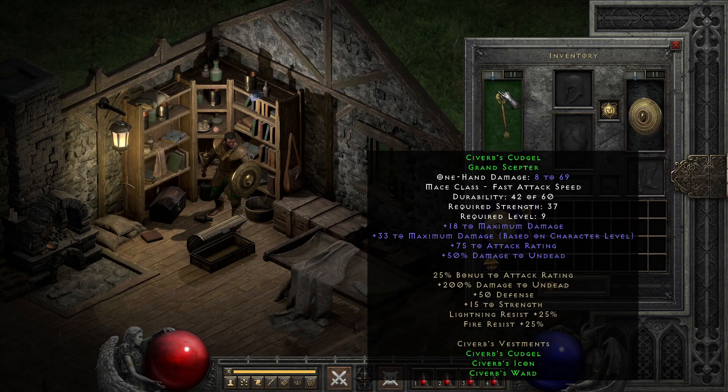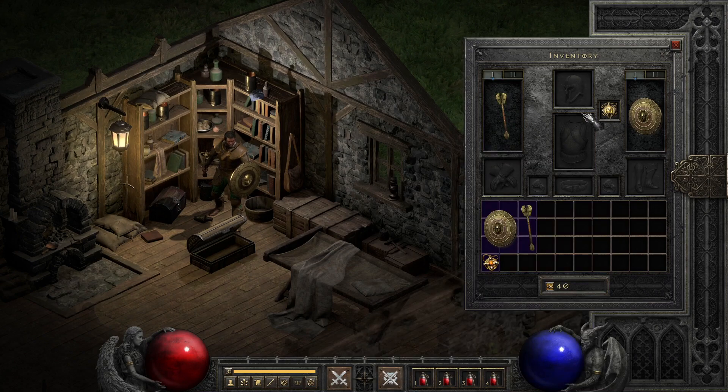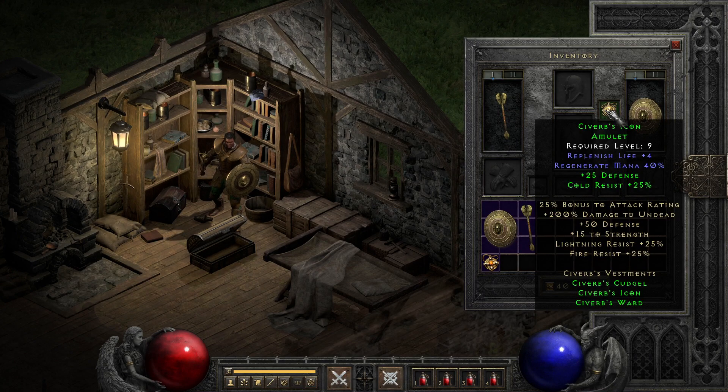Starting with the individual parts, the Cudgel, while it doesn't pack any partial set bonus itself, does have a bit of attack rating and damage scaling that can keep it relevant in Normal. Though with a lack of percent scaling or anything like Deadly Strike, you generally won't see it much beyond that. For the Amulet, we see something fairly standard — replenish life and mana regen — tied with a boost for cold resist at two parts and a flat defense boost with the full set, making it a little helpful for keeping you alive but not necessarily the cornerstone of any real build.